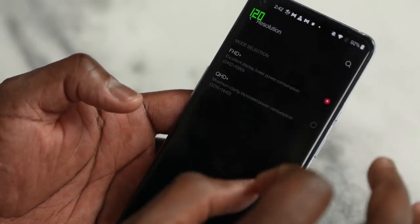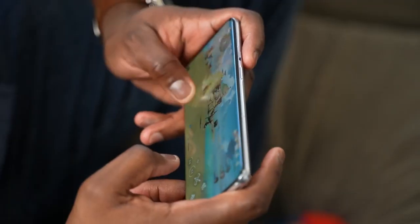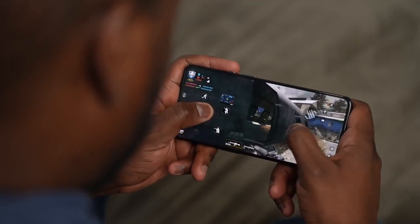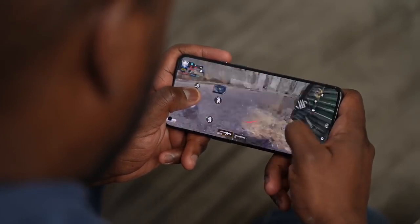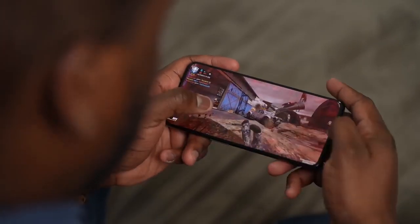The OnePlus 9 Pro also has something called HyperTouch, which is great in certain games. It moves the touch sensitivity from 240Hz to 360Hz. Honestly, it's best experienced — when you're playing a game like PUBG Mobile, Call of Duty Mobile, or League of Legends, which are the three games that currently support it, it feels absolutely butter smooth. You feel like you are just gliding through. Controls are really nice, very fast refresh rate — it's just a great experience.